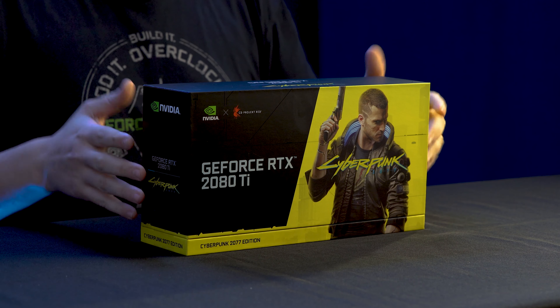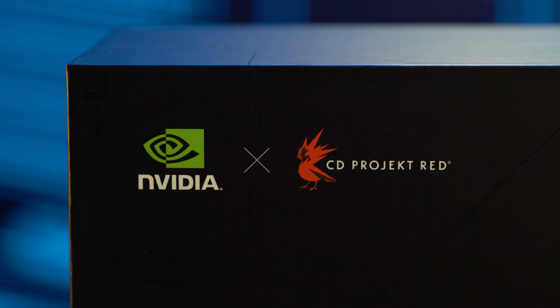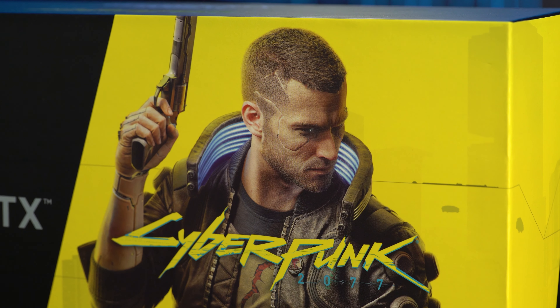The first thing you'll notice is the unique design to this box. We have Nvidia and CD Projekt Red's logos up here in the top left with the Mercenary V taking up most of the right.